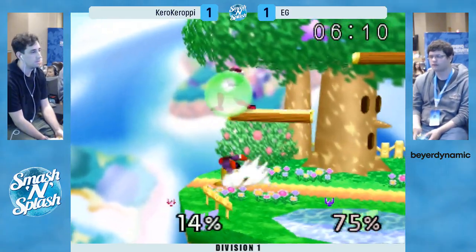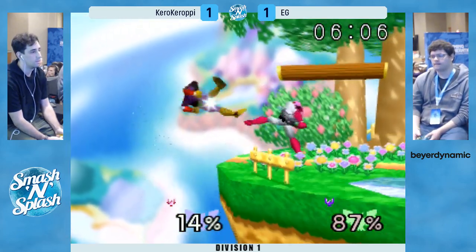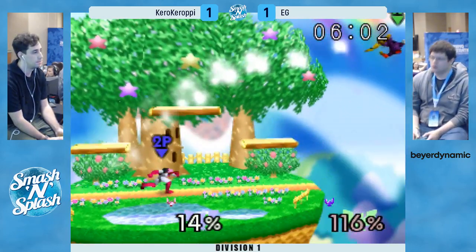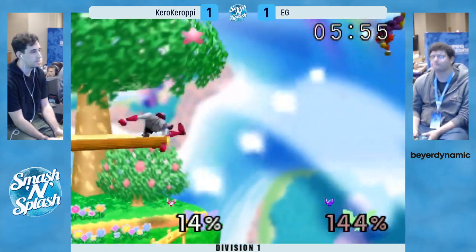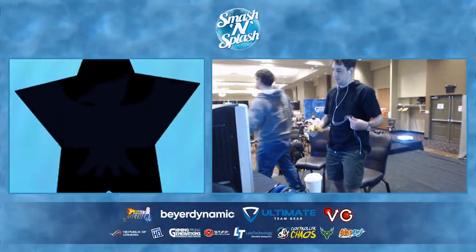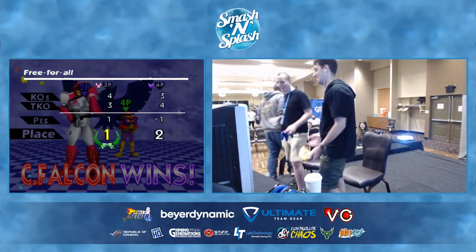Very excellent choice by Kiro — he read that dash right and covered it with that reverse back air. Edge guard away — barely misses that. And that'll be it. Just three downers in a row. Kiro with the cheeky little smile, he knows he got that out. Dogs is coming up to the bottom.